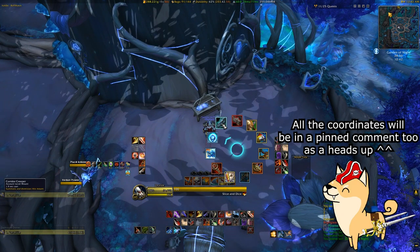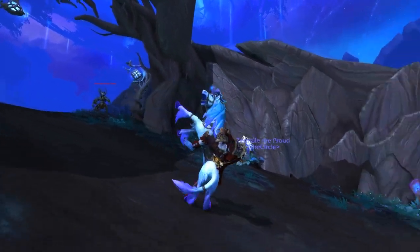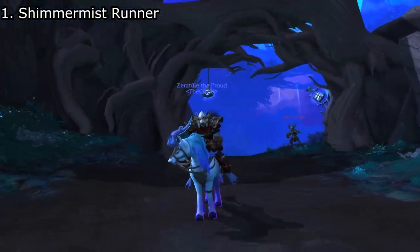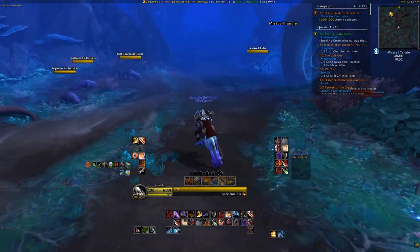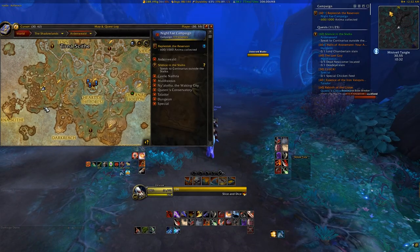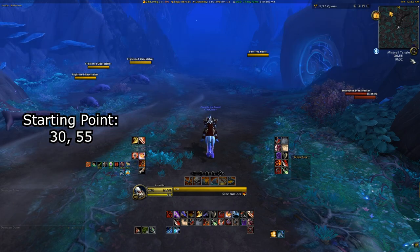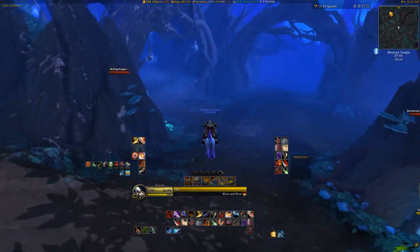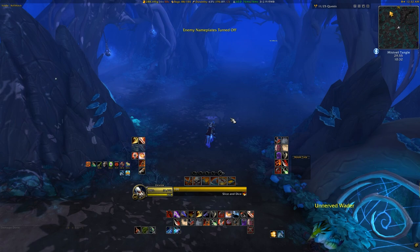The link for that will be in the description to this video. Our first couple mounts are extremely easy to get, so we'll start with the Shimmermist Runner. This is a simple puzzle that takes place in the open world version of the Mists of Tirna Scythe dungeon. If you remember how the dungeon is laid out, you'll need to go to the entrance of the maze to start this. I'll leave coordinates on screen to the exact spot we'll be starting in, which is the Mist Veil Tangle. We need to reach the Mist Caller boss room just like in the dungeon, however this time there are thankfully no stupid symbols or icons to mess with.